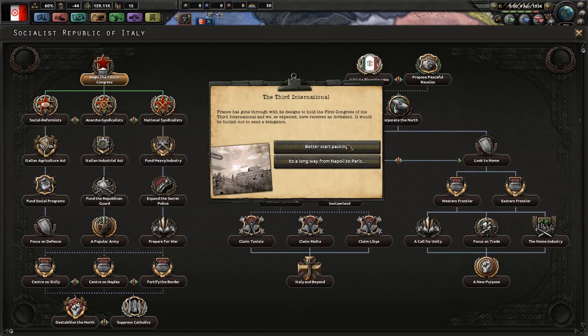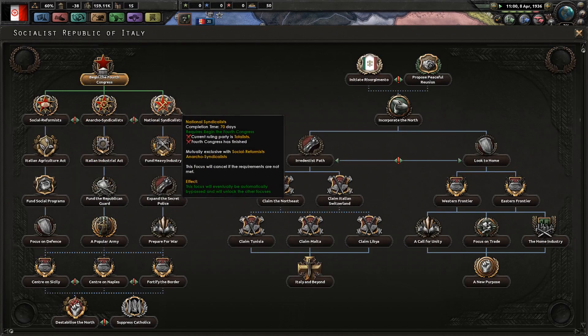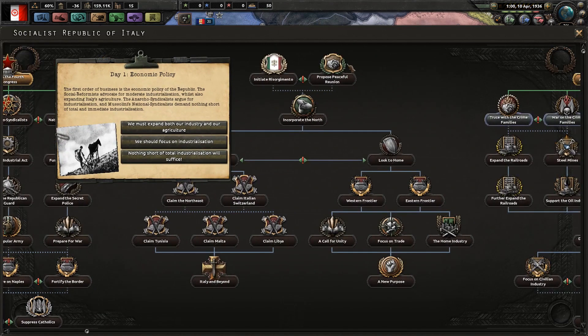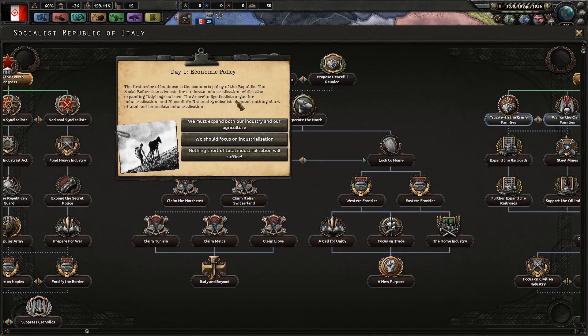You are going to let some time go by, and eventually you are going to have to make your decision on which of these three branches of syndicalism you want to follow. Like most syndicalist countries, you can either go totalist, radical socialist, or regular syndicalist. If you want to propose the peaceful reunion — and you can look at some of the requirements here — one of the ways you can do it is that both you and the Italian Federation are radical socialists.